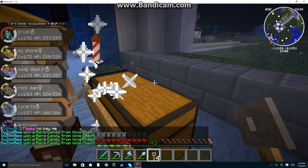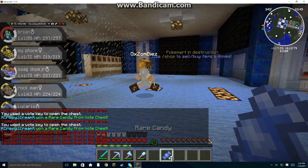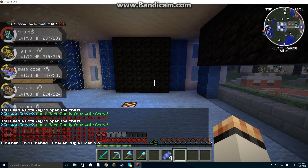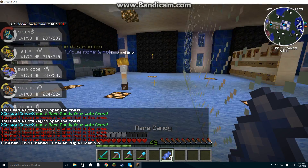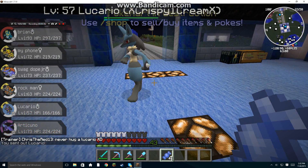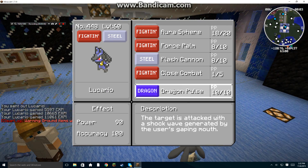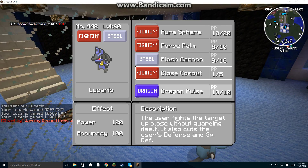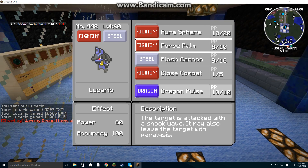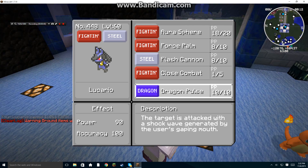Yes sir! What did you get? I got a bunch of red candy. Alright, I did too. I didn't get anything very good. I'm going to use it on my Lucario. I'm going to use it on Charmander since he's — ooh, Dragon Pulse! That's a very good move.